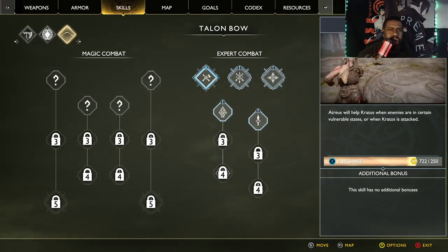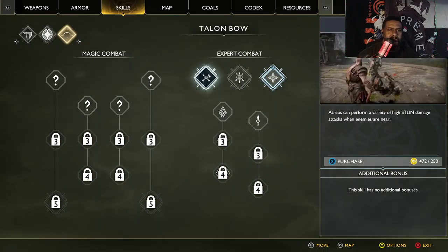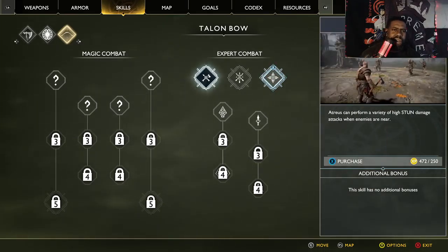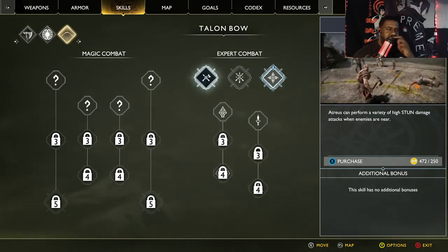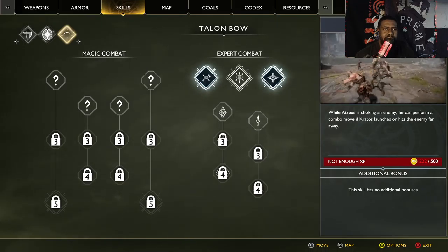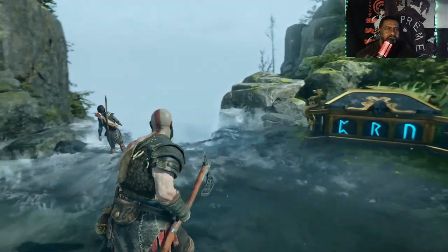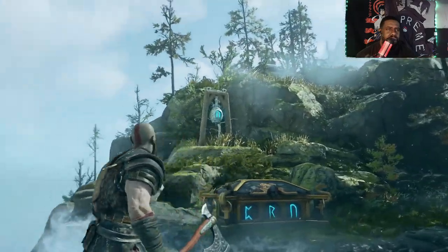I kind of like doing all the dirty work myself, but I'm game to let him get a little bit. Ferocity — high stun damage attacks. Yeah, let's put the boy to work, man. We need to level him up. I'm fine with that. I got two decent skills.